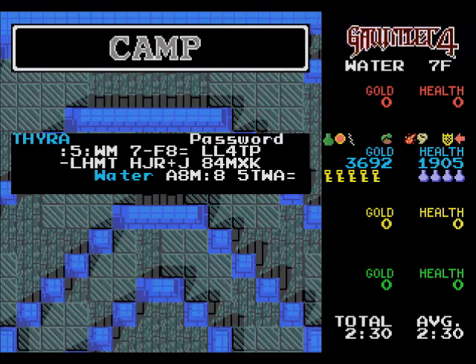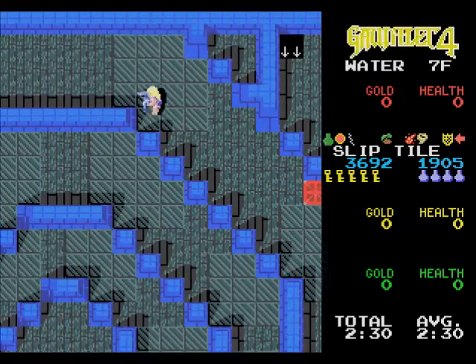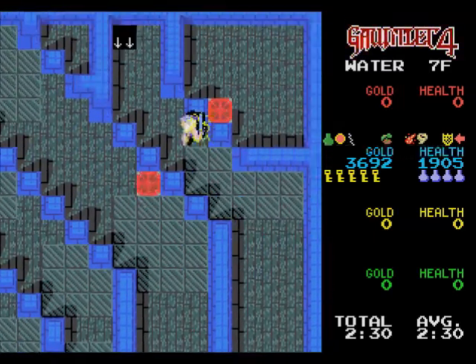The bottom one's just for this particular tower. As long as you don't completely turn your Sega system off or turn off the emulator, it'll save all your passwords and you can come back if you want.